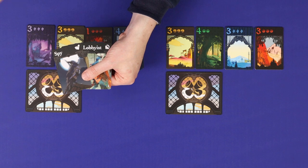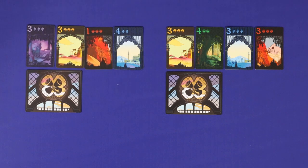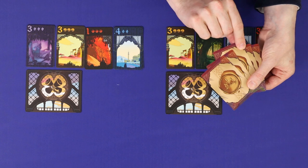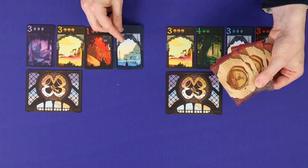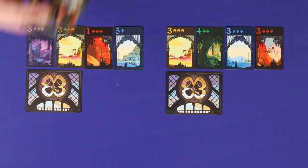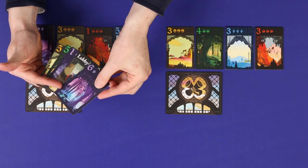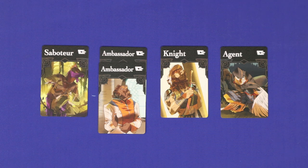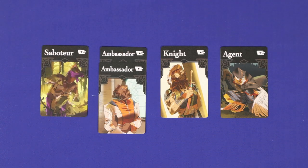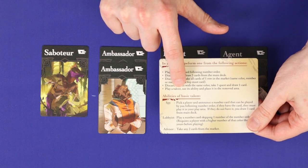Finally, there is the spy, whom you can play to steal and play a card from another player's hand. You must announce a number card which you can currently legally play — for example, blue five. If the player you're stealing from has that card in hand, they must reveal it and play it onto your pile. If the targeted player did not have the card, instead you draw one card from the draw deck. There are four other special talent cards; how these work is explained on the clan cards which bring them into play, and playing one is part of the player talent action.